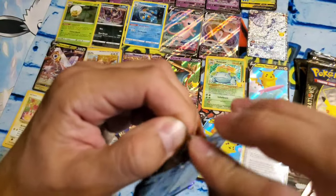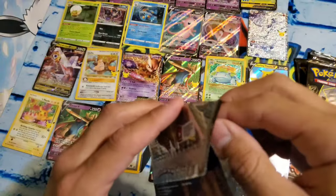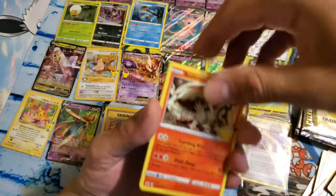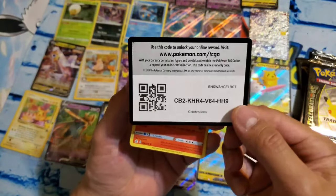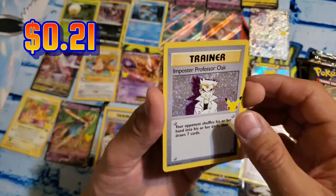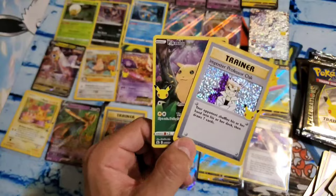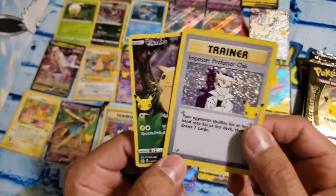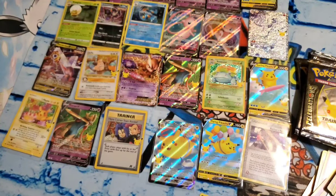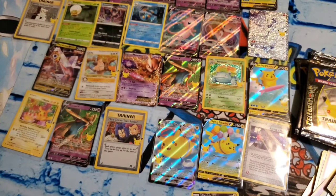Next pack. So far, ballpark — I don't know how much the Mew and the other Mew are, but I'd say we're doing pretty good in the making-our-money-back category. Reshiram, Groudon, and the Impostor Oak, and the Pikachu — are you kidding me? Another double hit! That's incredible. Some of these are probably worth about a buck or so, but that's still super fun to be able to pull all this stuff.